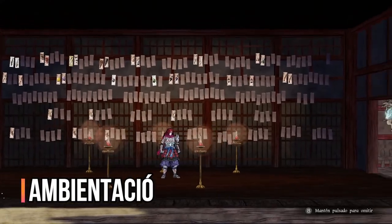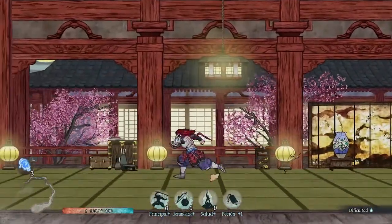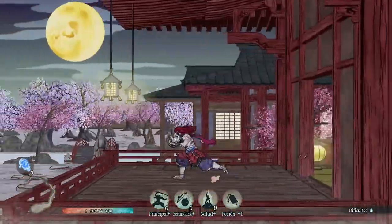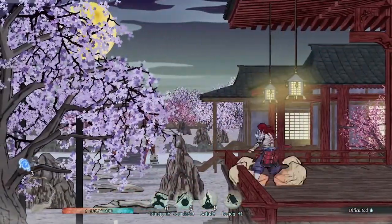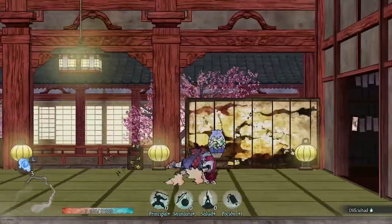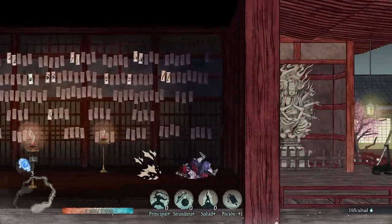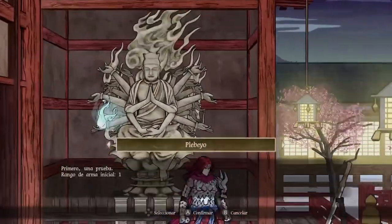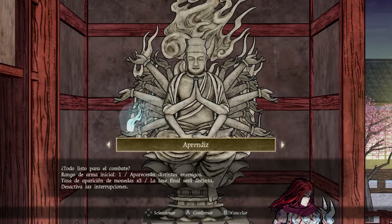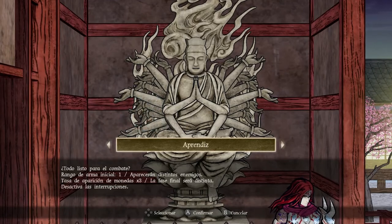Ambientació medieval japonesa, roguelite, hack and slash, un disseny artístic ukiyo-e tradicional japonès que fa caure de cul i, sobretot, molta sang i destrucció. Aquesta ambientació medieval l'hem pogut veure anteriorment en títols com Okami per Wii U, The Legend of Zelda per Nintendo DS o també Muramasa per Nintendo Wii. Moltes gràcies a Rockstar pels apunts.